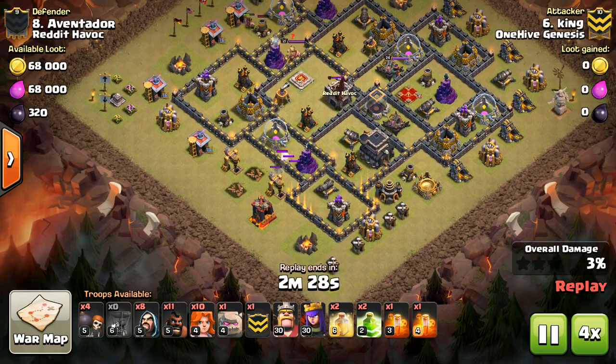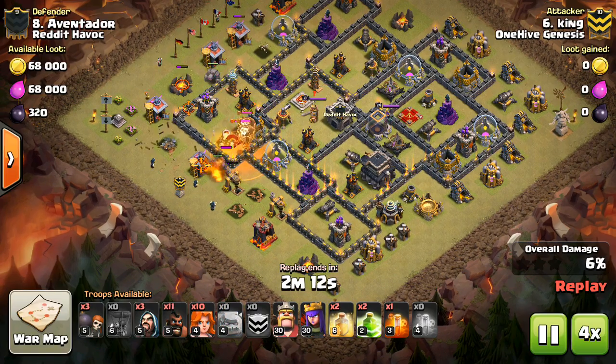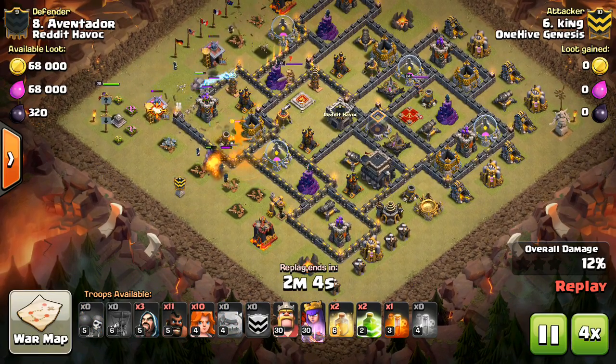Clan War Mini Tip number 16: Balloon Trades. Here are the number of balloons it takes to take out a defense at Town Hall 9 for max defenses and max balloons.